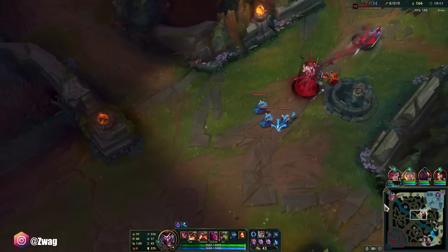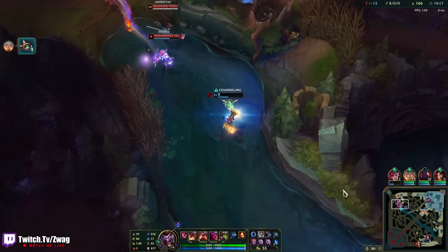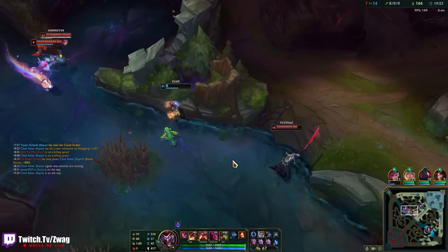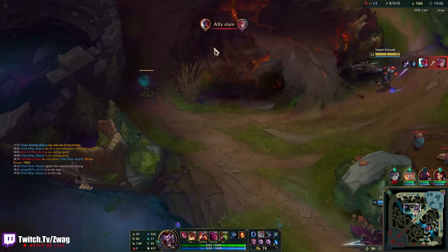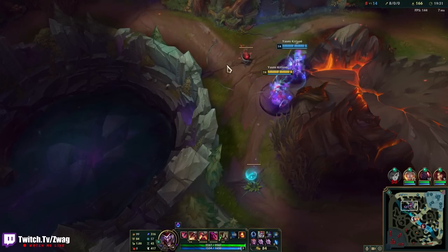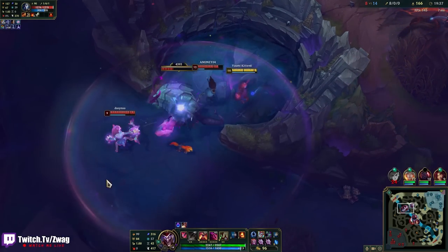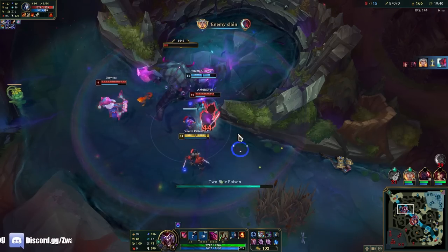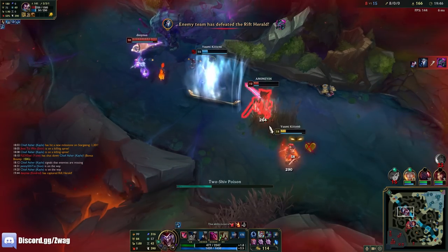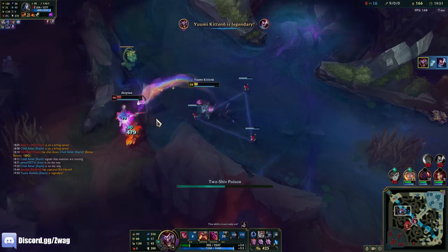I'm just going to do the Deathcap. She's dead. Watch this — I'm going to send the clone this way and run this way. I got him! And then Kindred has to deal with the clone bomb. Oh, my damage. And she's dead too. AP Shaco is so disgustingly strong.